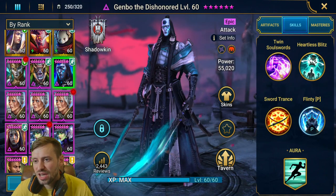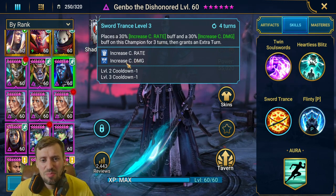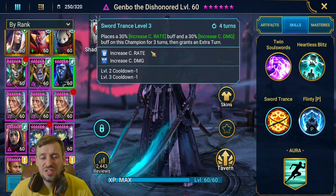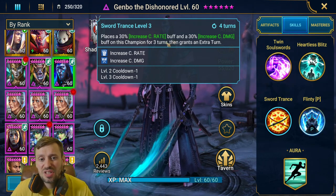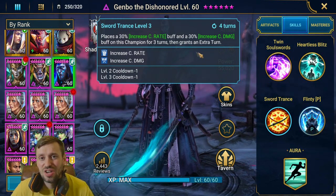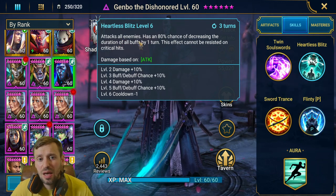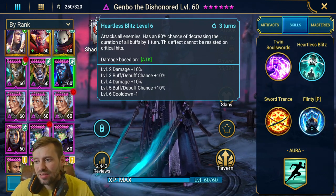Skills — he's a bit brain dead sometimes and doesn't prioritize his A3, so if you're going to auto him on defense or offense, you need to program it so he does his A3 first, then his A2. His A3 puts increased crit rate and crit damage on himself, both 30%, and then he gets an extra turn. Then he attacks all enemies and has a 100% chance when booked to decrease all buffs by one turn, and this cannot be resisted on critical hits.